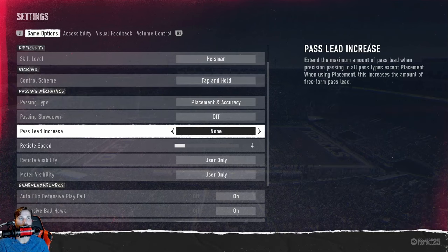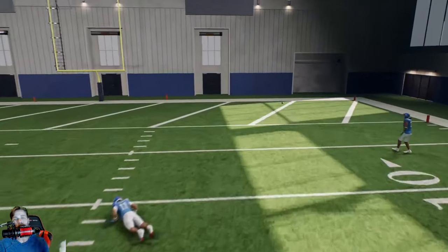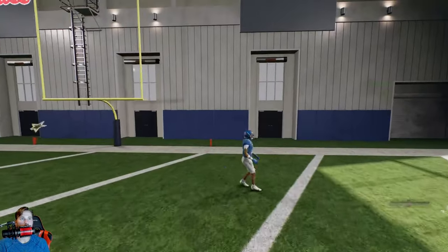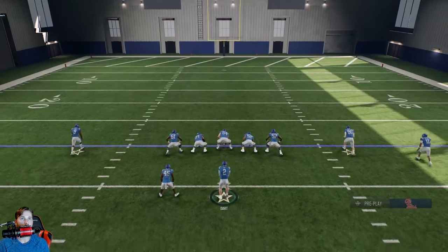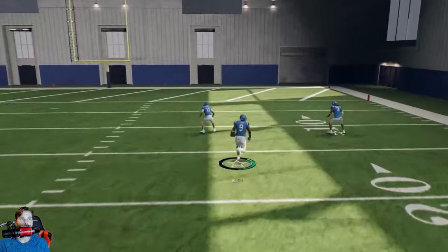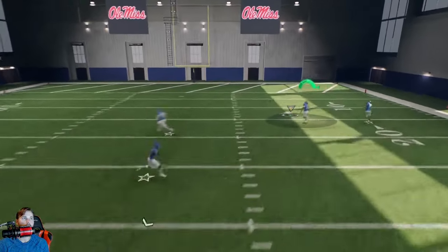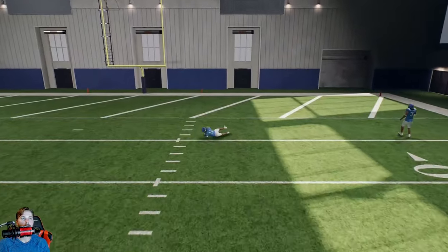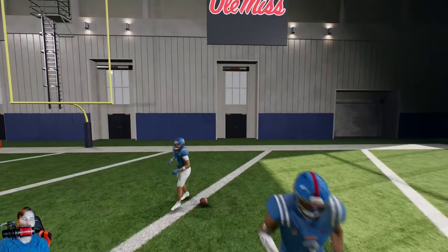I play on placement and accuracy, pass lead on none, and reticle speed 4. You can turn the reticle speed all the way up, but if you do it will get out of the accuracy line very quickly and you can be leading people in the wrong directions. At my settings you're just leading people cleanly — hold it to the end of the meter for a bullet pass, and you can even throw deep balls too. It just works out so much better.